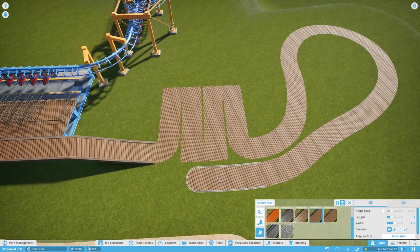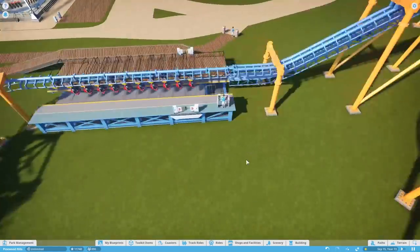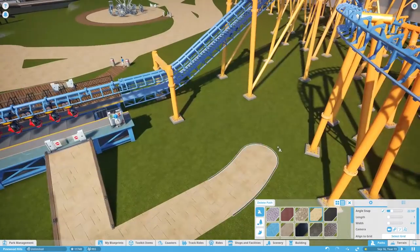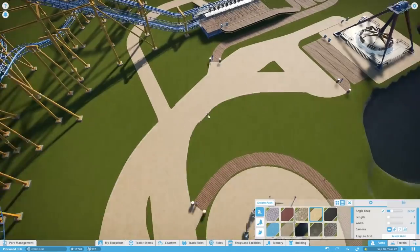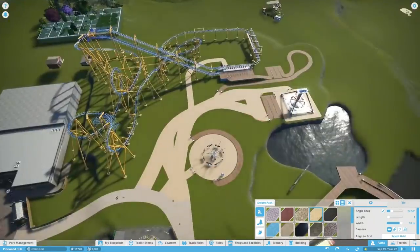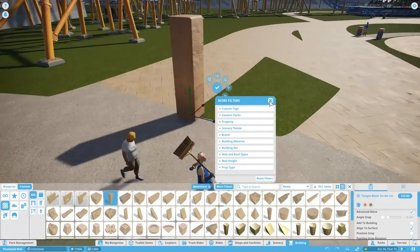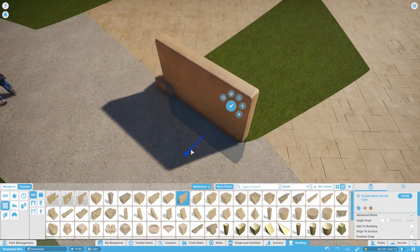I remember going to Lightwater Valley in Yorkshire — they have a pirate area — and I thought: pirate is a really great theme if you want something themed but cheap, because it's basically rope and wood. You just have rope netting and wooden planks everywhere. That's kind of what we're going for here — the idea of an adventure-style themed area but on a much lower budget than something like Azuri.